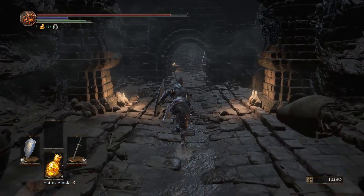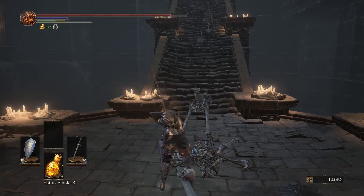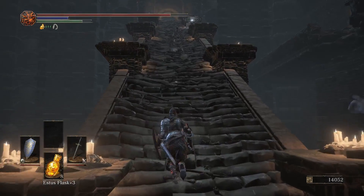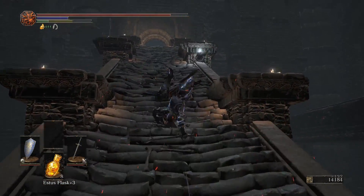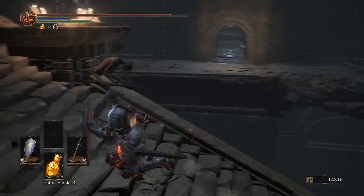You killed that skeleton with the hat, right? What happens is — see the ball that was rolling down the stairs? That'll smash against that gate and release a bone shard for you. There's a second one later in the game you can do the same thing with; it breaks when it hits the bottom of its path.